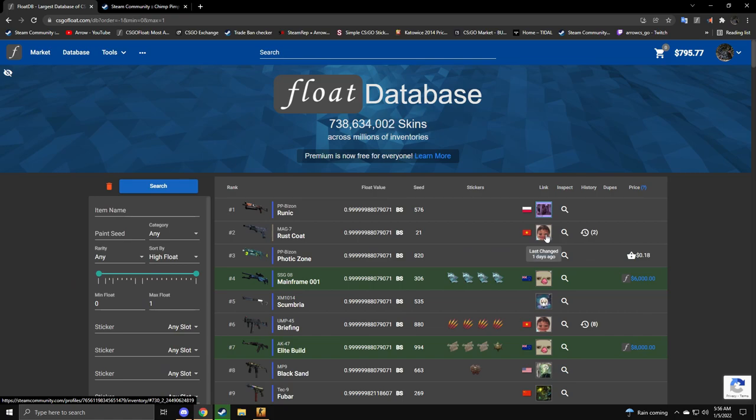You know what's funny though? Yesterday, this number one highest float Rustcoat Mag-7 sold for $3,500. This one.